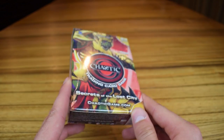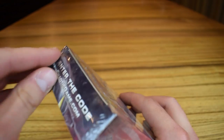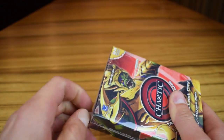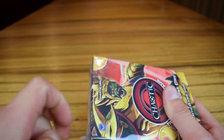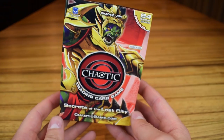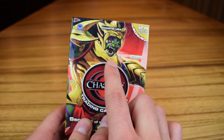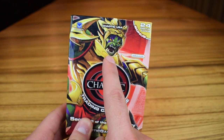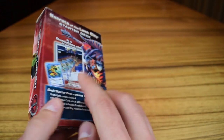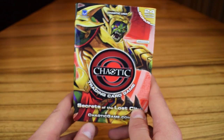Moving on to the Secrets of the Lost City starter deck. Again, generic cards are really what I'm looking for, but I'll get what I can get. I always thought the artwork for these starter decks were pretty cool as well. Something interesting I was just thinking about is that I don't think Maxor, Protector of Perrim, or Kiru of the Fierce were in this Secrets of the Lost City series.